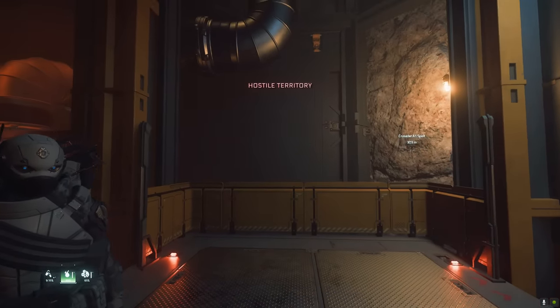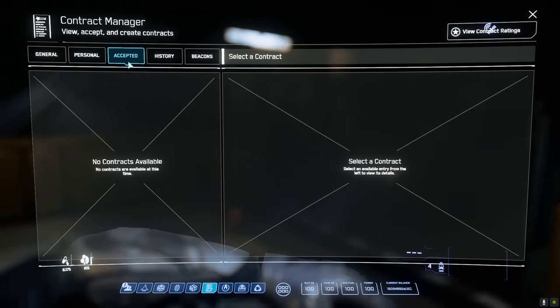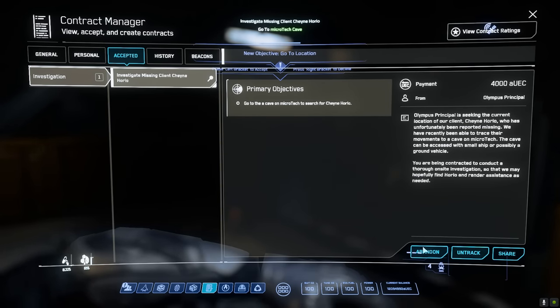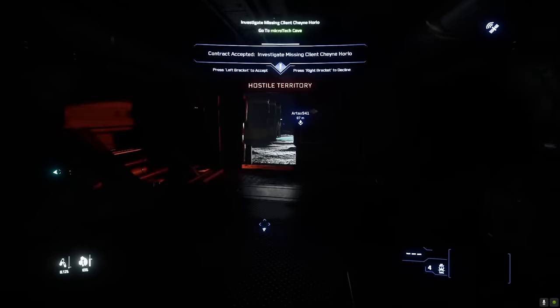Given how well these missions were going today compared to last time, I wanted to try a very different type of mission — throwing a curveball. It's not going to give us a lot of money and there's nothing to bomb, but we're going to go try and find a missing person in a cave.